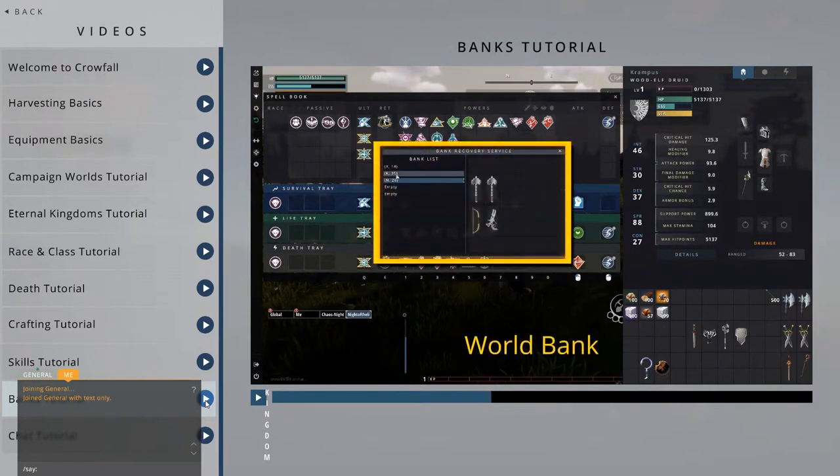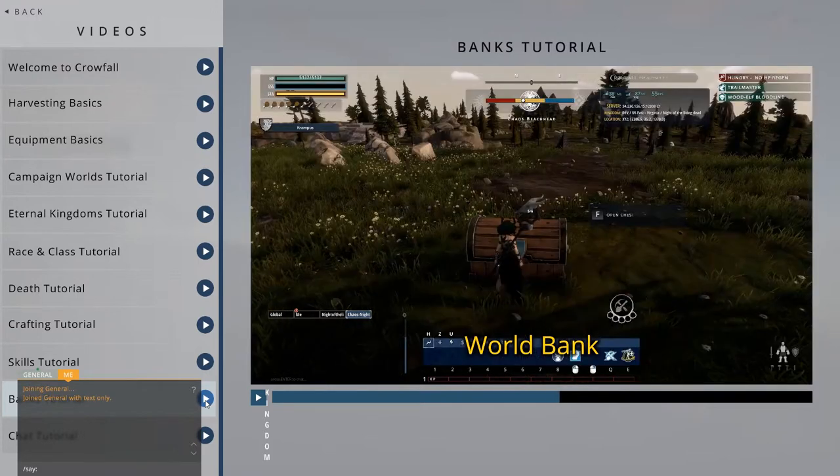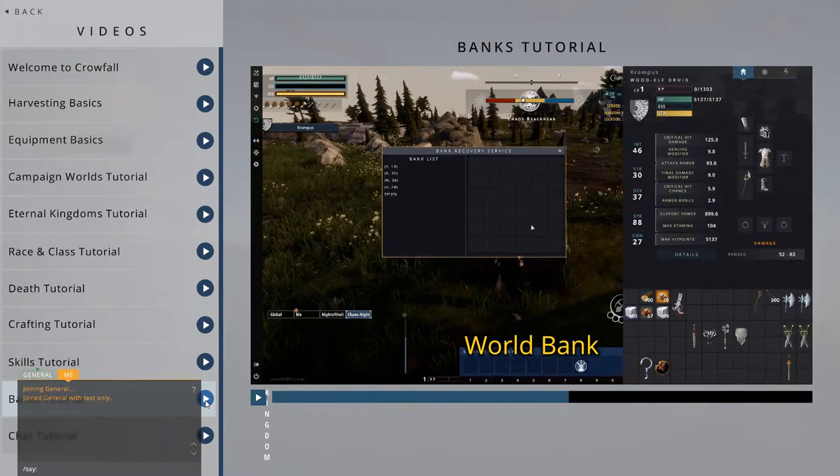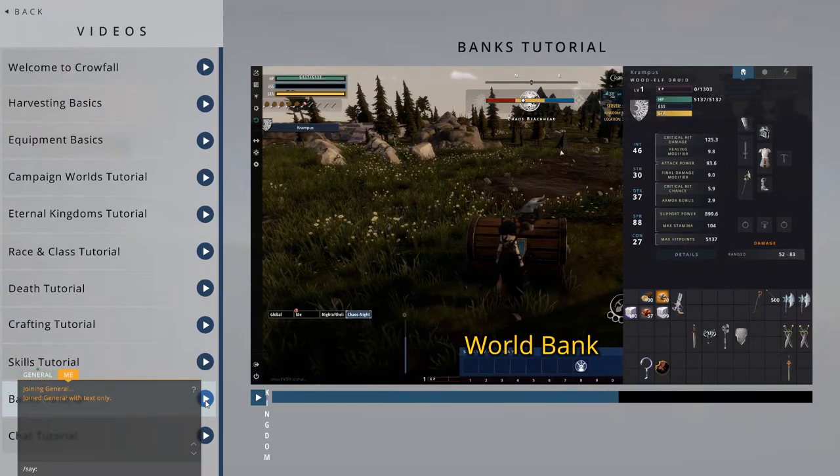World Banks act as a fallback point. They have access to retrieve items from any of your local banks in that campaign world. If your faction loses too much ground and you lose access to a local bank, you can use the World Bank to reclaim those items. Be aware that this is a one-way process. You can't use the World Bank to move items to a local bank or between local banks. Retrieving items using the World Bank will come at the cost of a durability hit to those items, to prevent people from teleporting equipment around.